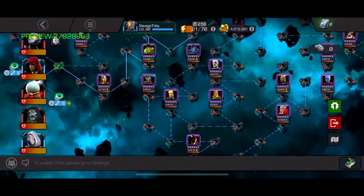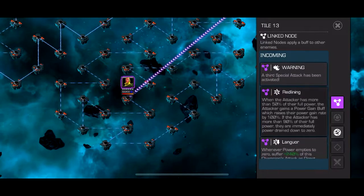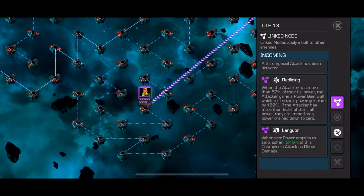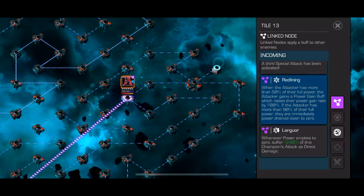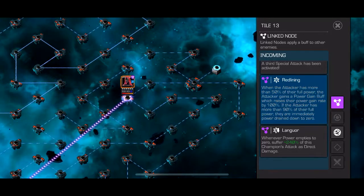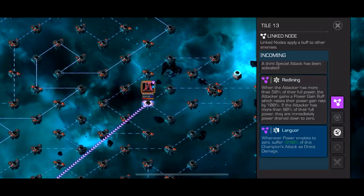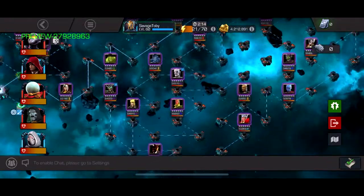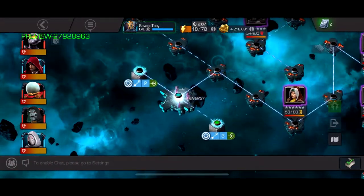The next node I think is glitched — hopefully they fix it, but if they don't by the time it comes out this path is going to be cancer. It mixes in with this node where if you go down to zero power you pretty much die. It's glitched because when the attacker has more than 50% of a full bar — basically one and a half bars — you're going to gain a power gain buff that zooms you up in power, and if you have over 90% power you're immediately drained to zero and die. I was using Special 1 and Special 2 with extra power left over and it still drained me fully and killed me.